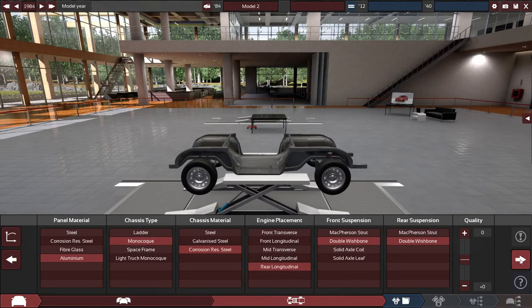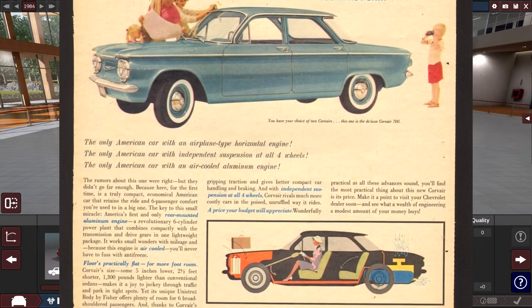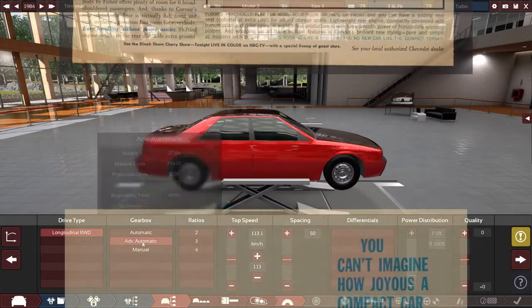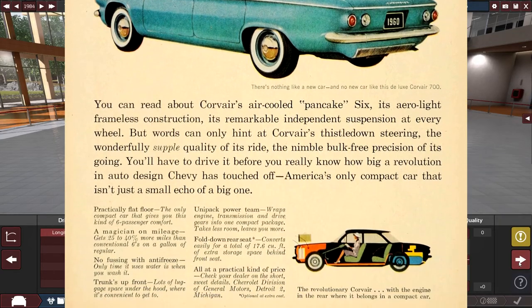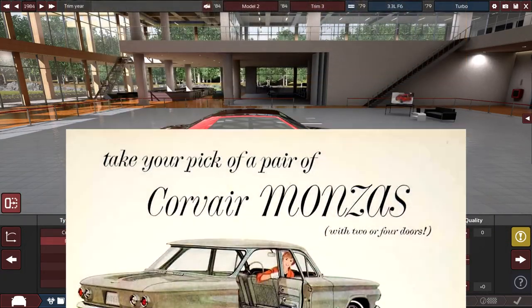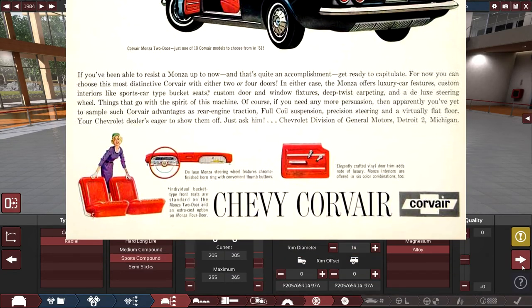There was one American sedan with a rear-mounted engine. In the 1960s, Chevrolet launched the Corvair, and it quickly became a popular model. Unlike front-engine sedans, the rear-engine, rear-wheel-drive Corvair sat lower, offered more room for passengers, and handled better without the need for power steering. In a sense, it combined the practicality of a big American sedan with the nimble fun of a European or Japanese sports car, and that made it a huge sell.